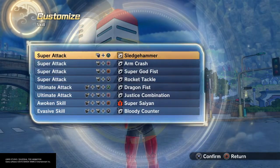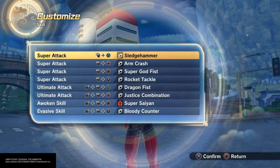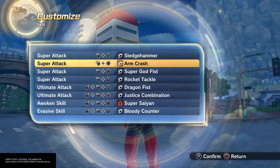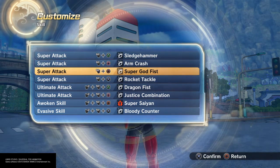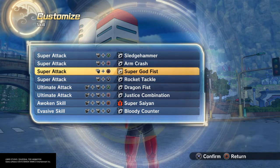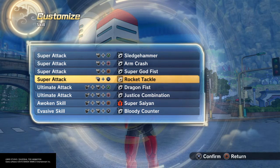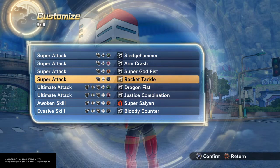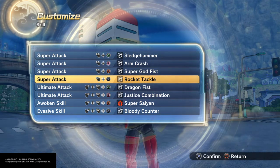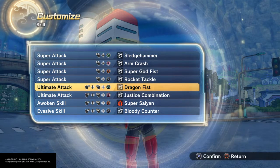As far as moves, he is strong — powerhouse. I went with sledgehammer, arm crash, and arm crash does break stamina. Super godfist — it hits you, you're going down, things like that. Rocket tackle is great, and if you chain it to a combo it works amazing. Dragonfist — you already know — it's the most ultimate punch.